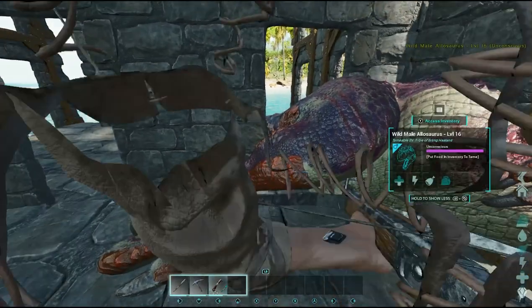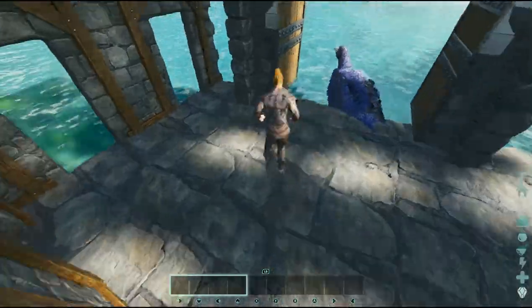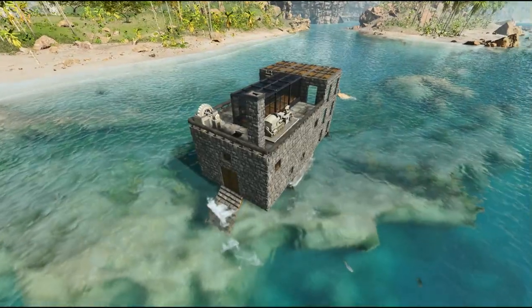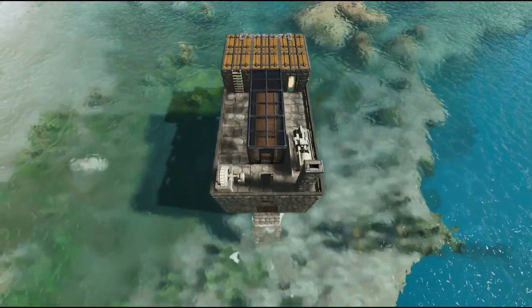This taming chamber will work with flyers like Argentavis — they will aggro to you and you'll be able to trap them in here. I'm also showing an example that if you need a Pelagornis for whatever reason, you can actually scoop them out of the water using the ramps and then easily knock them out from there.